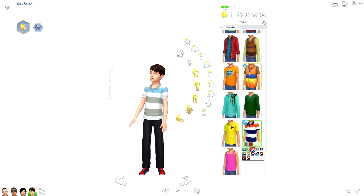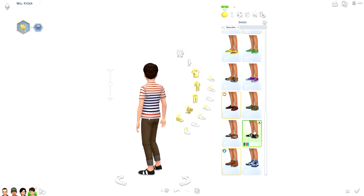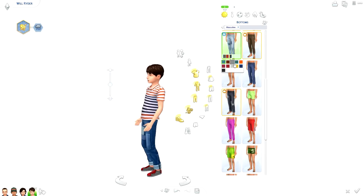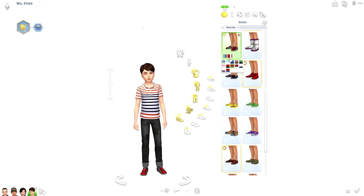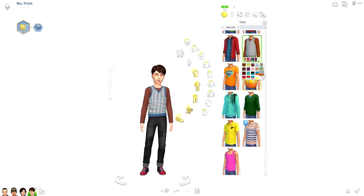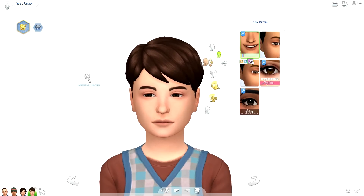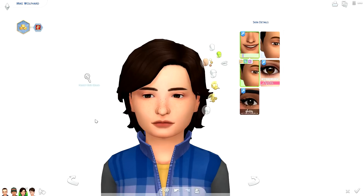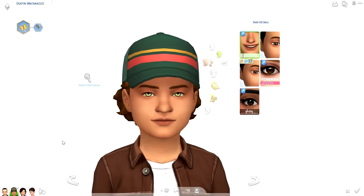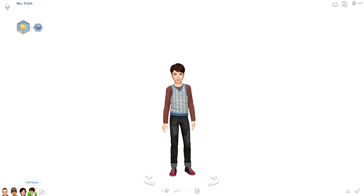I will have most of the custom content I downloaded for this video linked down below — I think it was like three links, a shirt and also definitely Eleven's dress because that's so iconic. If you guys want that in your game, I did end up putting a face mask on top of all of them, because I think it really made their features more prominent and kind of made them look more like the actors — just a little bit pulled it all together.